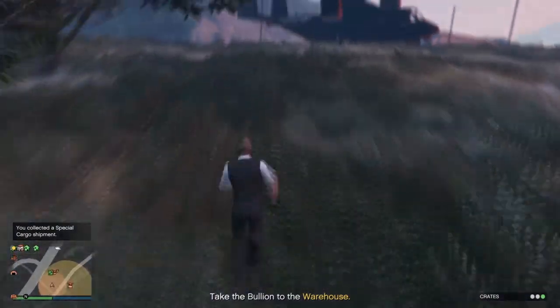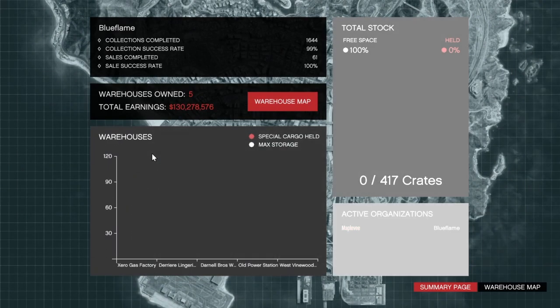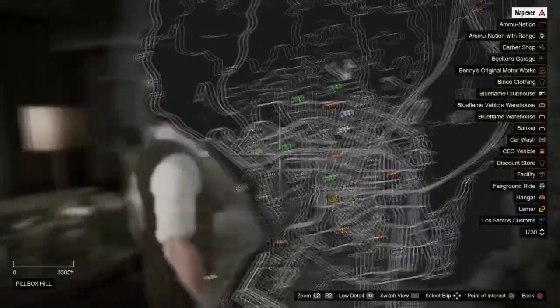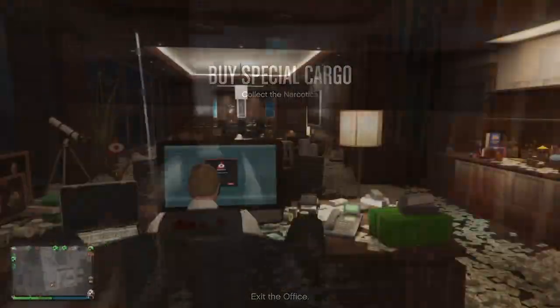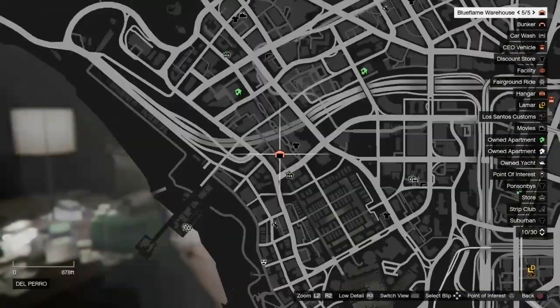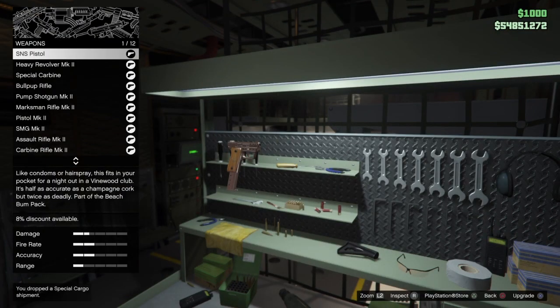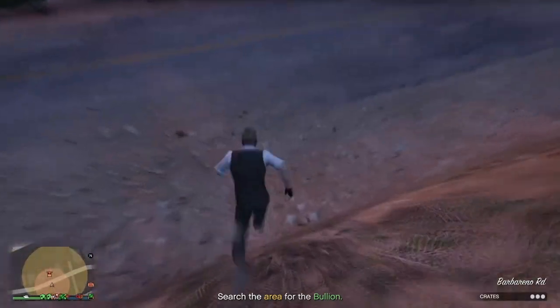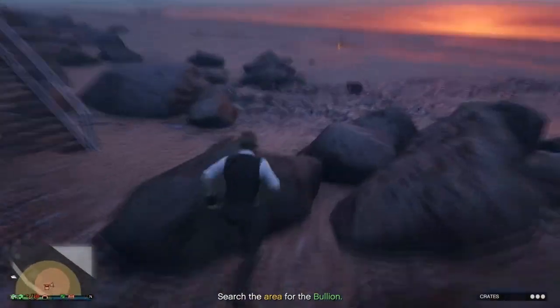There is a way to tell 100% if the collection is split up or in a vehicle before you've even left the office. Once you've purchased supplies, bring up the map and remember the warehouse location you purchased the supplies for. If the warehouse symbol disappears off the map, that is a vehicle mission. If the warehouse symbol is still on the map, that means the mission is going to have split up crates. There's also a secret trick involving the Avenger's weapon station upgrade - which is rather expensive but you'll easily get your money back - that can potentially allow one person to collect all three crates at once in a split crate scenario.